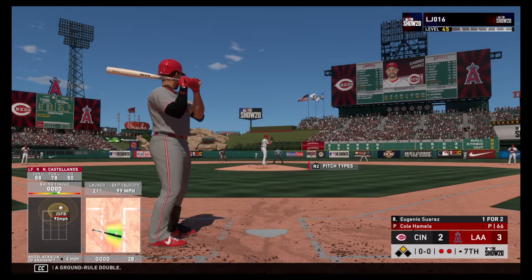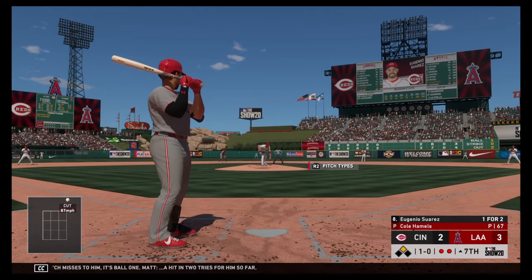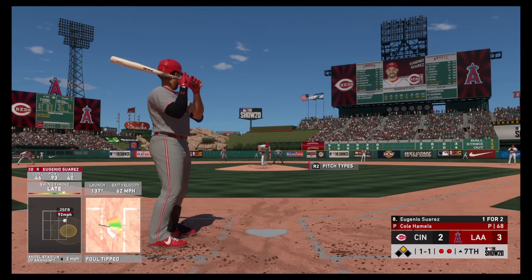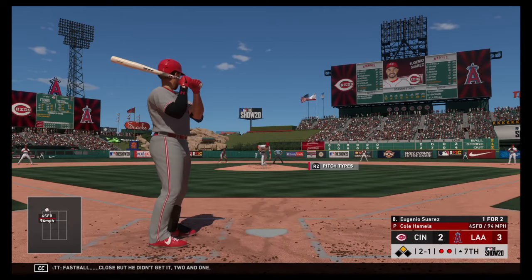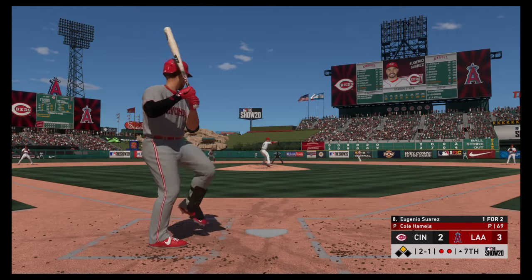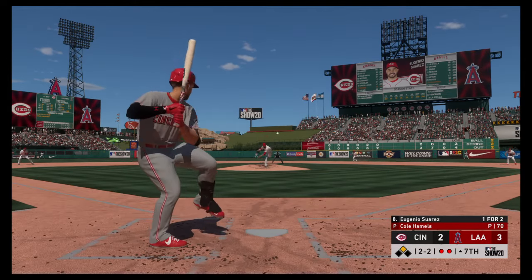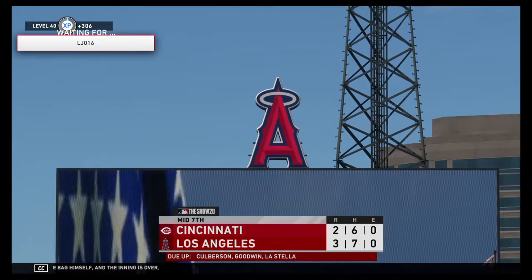To the plate now, Eugenio Suarez. The first pitch misses — ball one, a hit in two tries for him so far. Fouled away. Fastball close but he didn't get it — 2-1. He fouls this one off. Very tight ball game, 3-2 our score in inning number seven. To first — reined in and he'll step on the bag himself, and the inning is over.